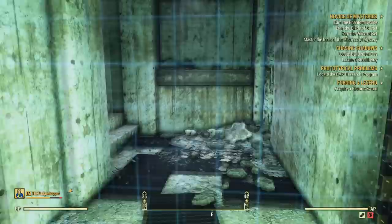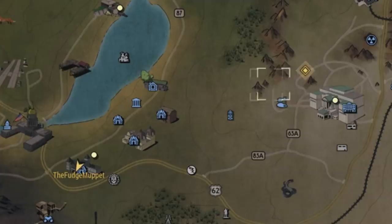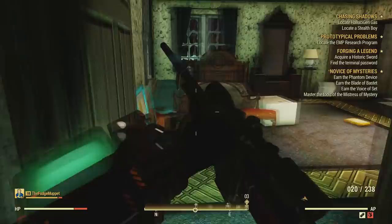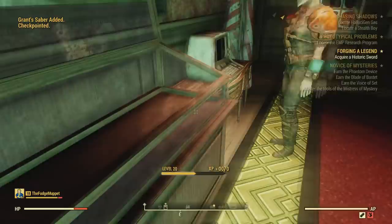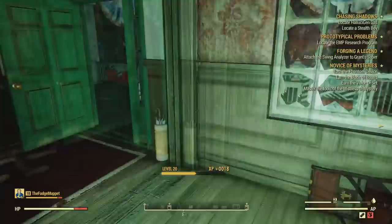The first objective we did was finding the historic sword — and there could be a chance the location is randomized, but in our playthrough we were sent near the White Spring Golf Club, located northeast of Riverside Manor. We went into the building and the sword was locked in a display case. We had to access the Presidential Cottage and Museum Terminal, which needed a password. We headed upstairs into one of the bathrooms and found the password on the floor next to a skeleton chilling out in the shower. After getting the password, go to the terminal, use it to open the display case, and take the Chinese officer's sword — named Grant's Sabre.